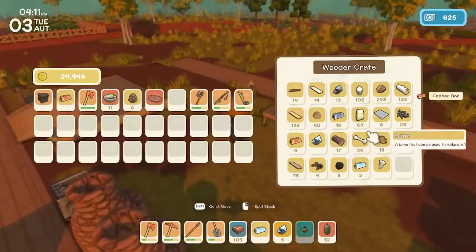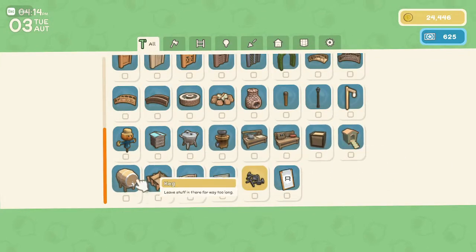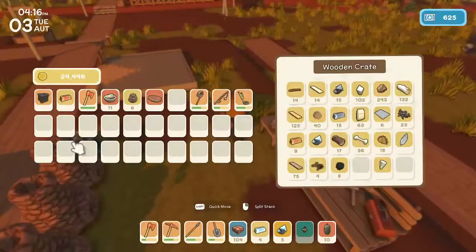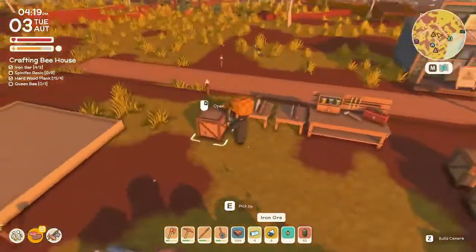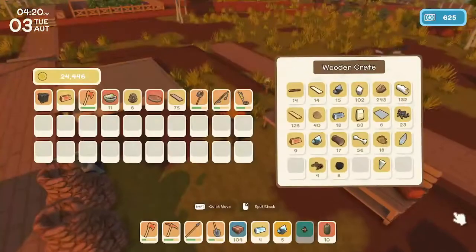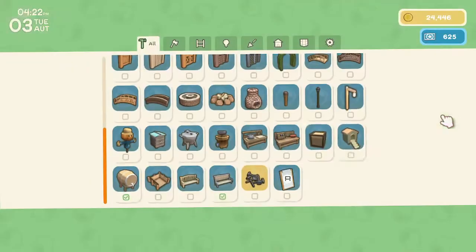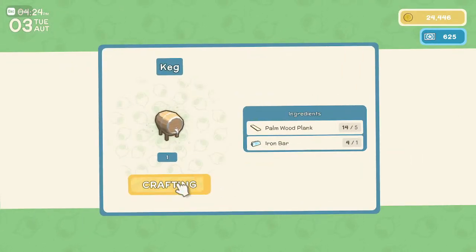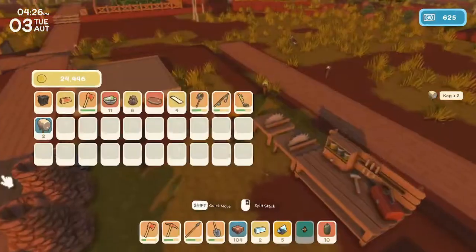Let's get some kegs going. I want to wait to upgrade — kegs are good money and great for extra mining buffs. We need palmwood planks — not hardwood. My brain's like 'yeet' — not ready for this yet. I have to go chop more of those. We can make two kegs — do we have any palm planks or do we need to go get some?